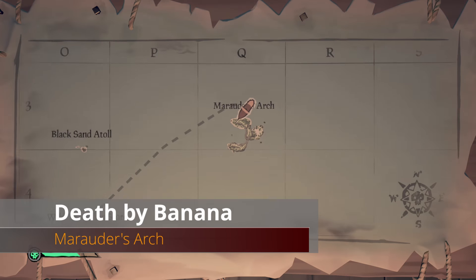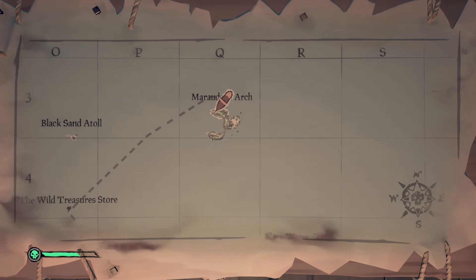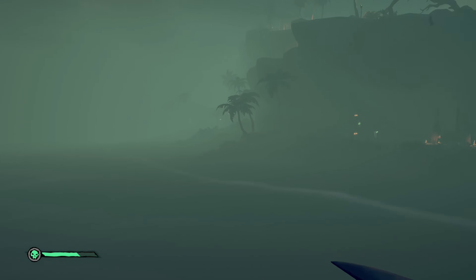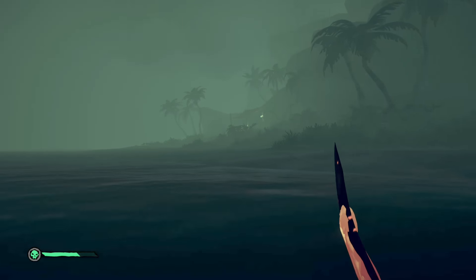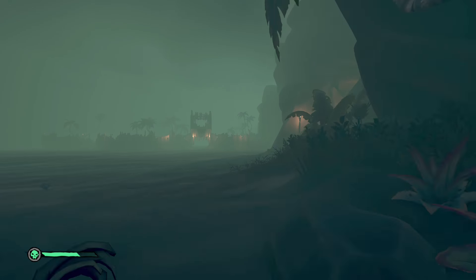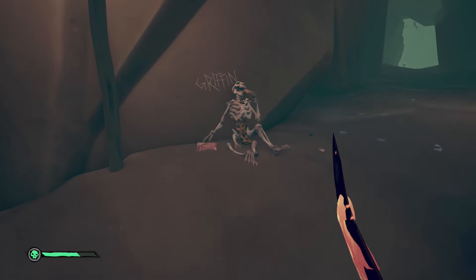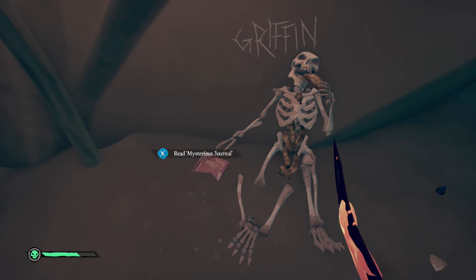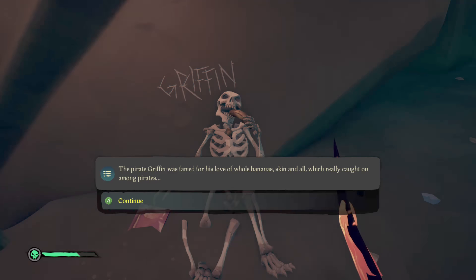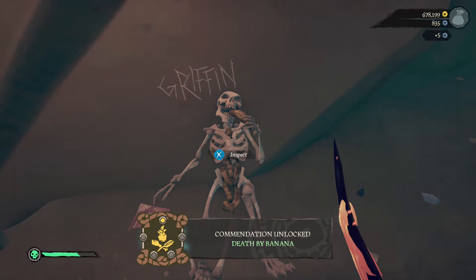From the Wild Treasure Store head northeast to Marauder's Arch. From the northern portion, head toward the fort on the back of the island. Before you go into the fort, look right and you'll see a tunnel — just before that tunnel is poor Griffin eating a banana. Be sure you inspect Griffin himself and not the book for this commendation.